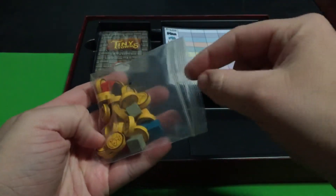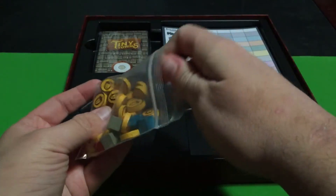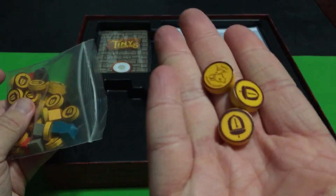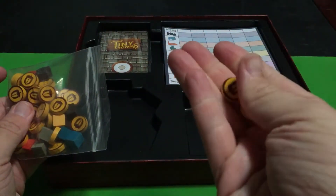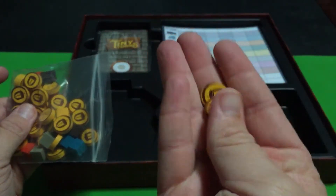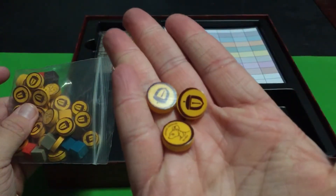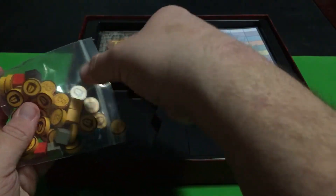Let's take a look at some of the coins. The cubes are basically the same as in the base game of Tiny Towns, but here we have the coins. Really cool - same material as the cubes, which is nice. So that's the coins in the game.